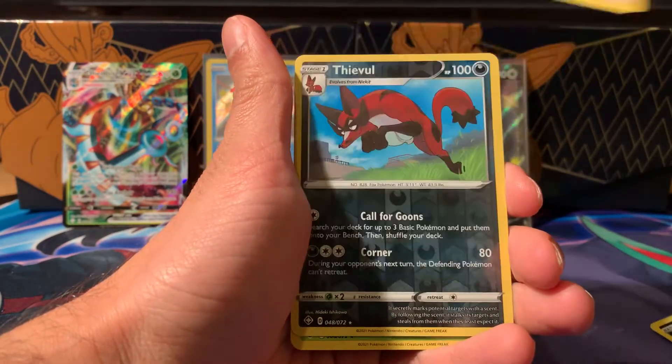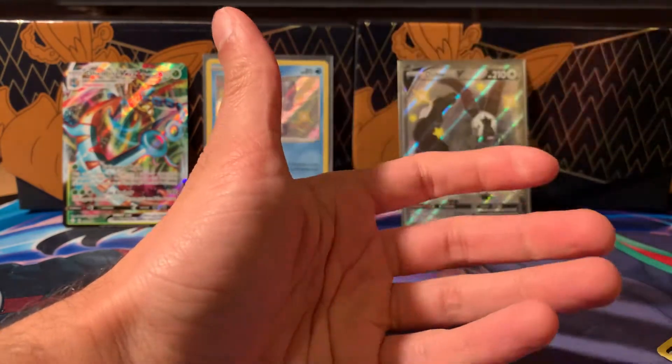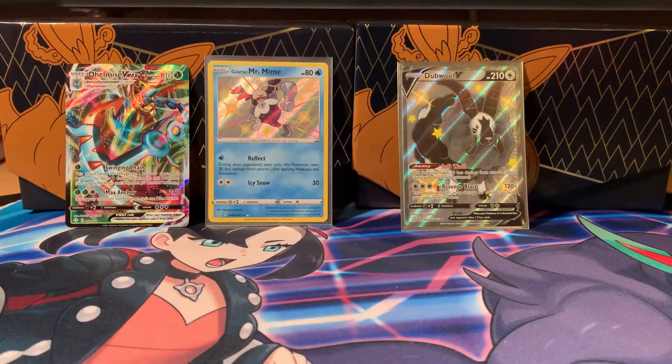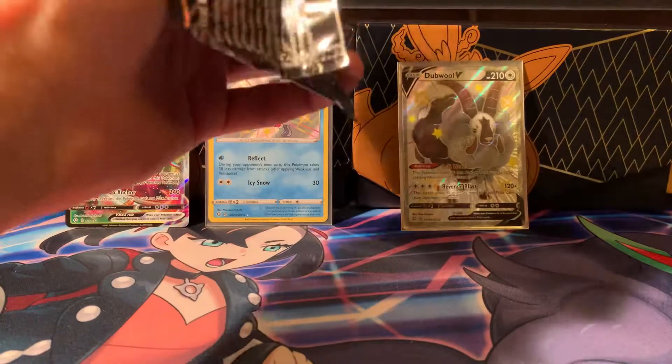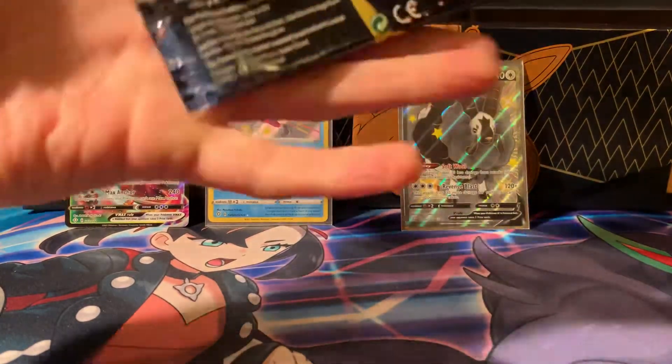The evil Decidueye — hmm. Just three packs left. We need some of that last pack magic again. I think we usually do get some last pack magic — I feel like definitely today as well.